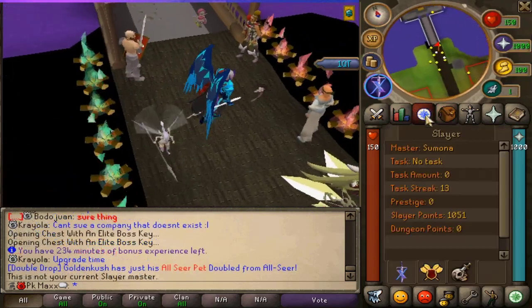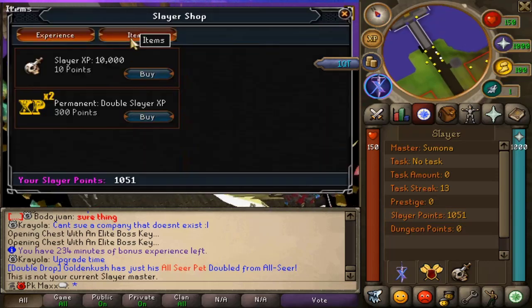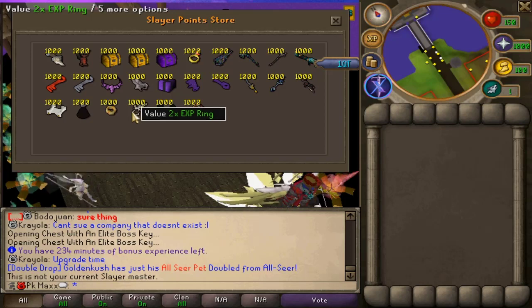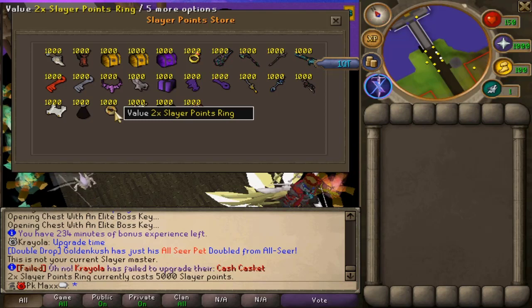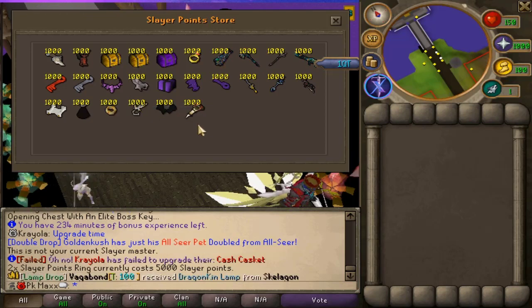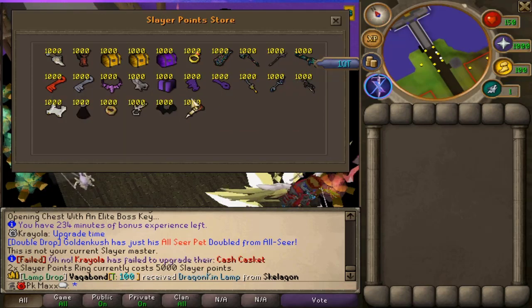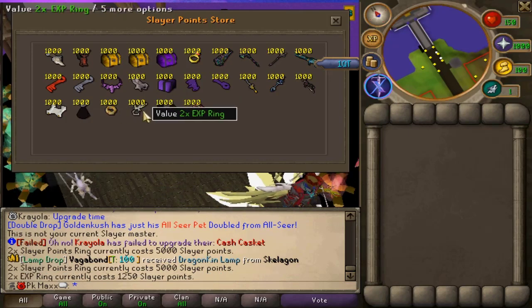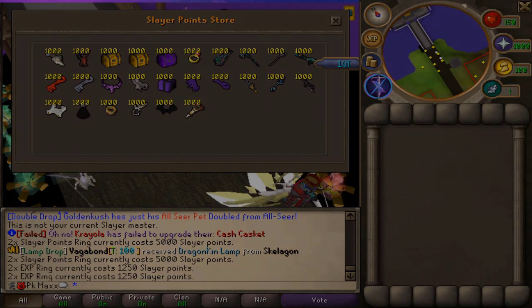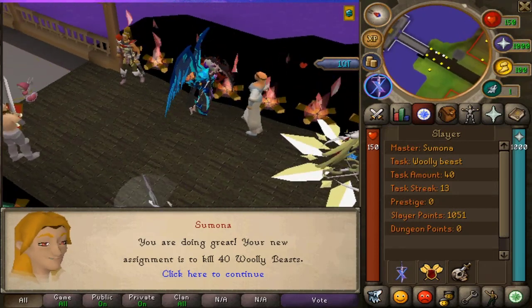We're going to do another slayer task. We have 1,051 points and we want the double slayer XP, the double XP ring, or the double slayer points ring — that makes more sense. It costs 5k points but I'm trying to collect them. We've already bought the five dollar scrolls and the collector's necklace, so no need to buy those anymore. Maybe some progress boxes, but I'll focus on the slayer ring or 2x XP ring. First task today is 40 woolly beasts.